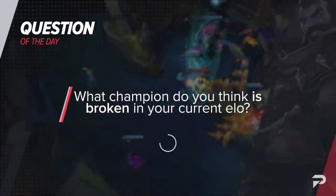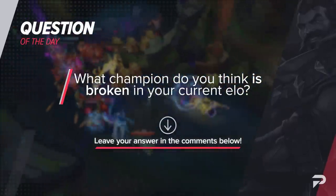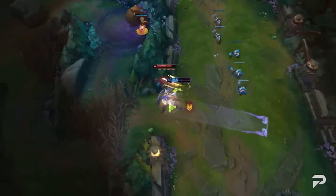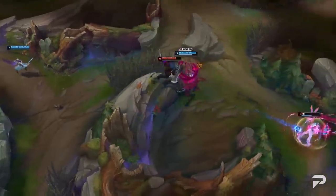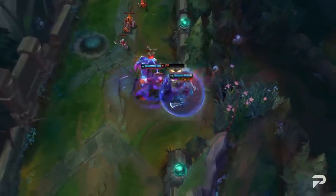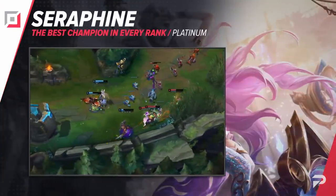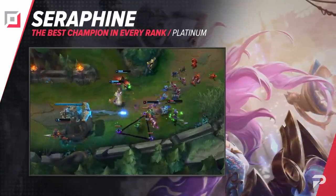Before we move on, let's not forget our favorite Pro Guides tradition. We want to ask you: what champion do you think is broken in your current elo? Personally, I think Rengar is really busted in Grandmaster — he's got powerful ganks and snowball potential, and it seems like every time he's played it's only the best one-tricks maining him. But that's my answer, and we want to hear from you, so let us know in the comments below.